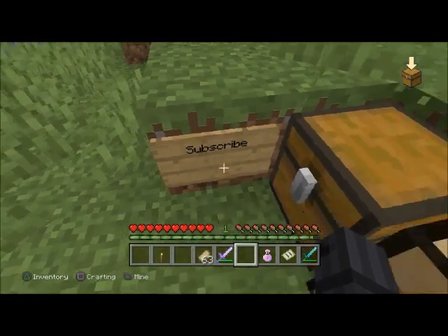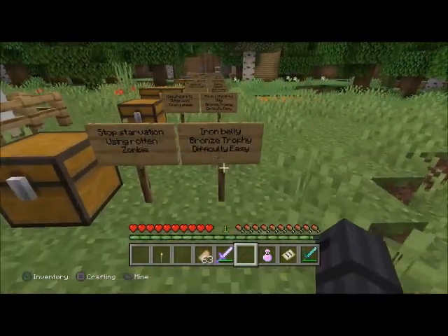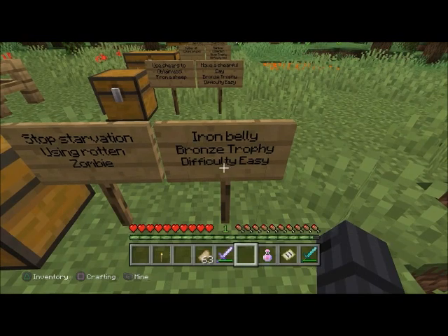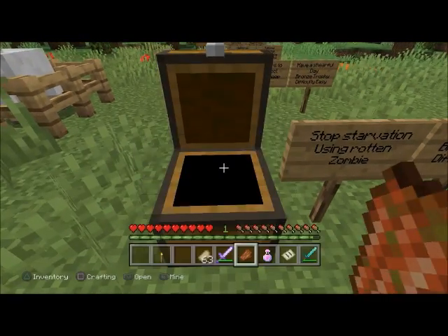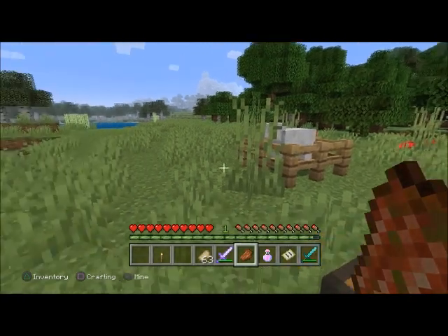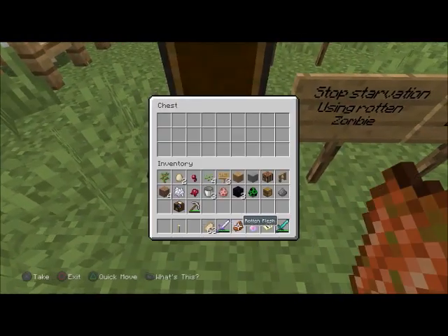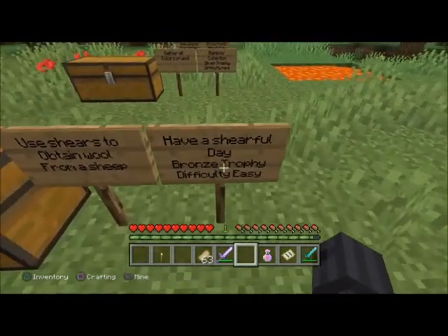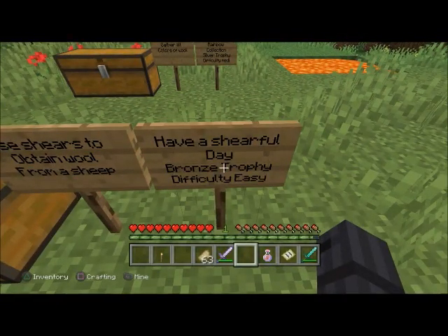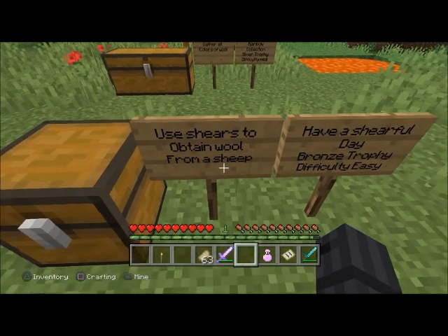'Iron Belly' — bronze trophy, difficulty easy. Stop starvation using rotten zombie flesh. If you're starving to death, make sure you have rotten zombie flesh with you — it'll help a lot. Eat it once and you should get it.